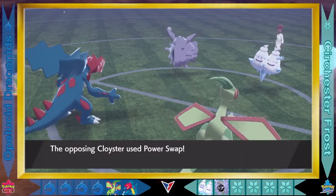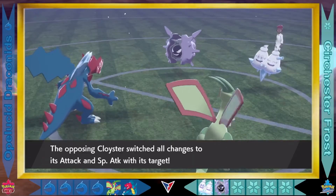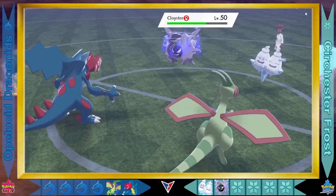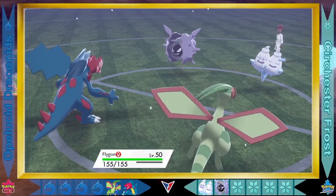Good thing for the Frost that they didn't receive that Fissure. Cloister goes for the Power Swap on Druddigon, which will switch its special attack and attack stats. Druddigon responding with a Rock Tomb on Cloister — a very good hit with that super effective move. It's also going to lower Cloister's speed, which is good for the Dragon types.